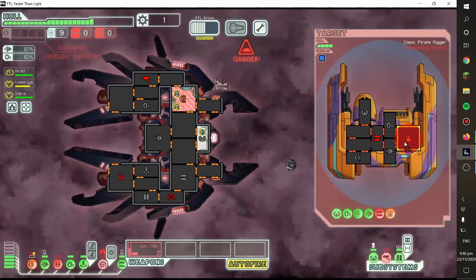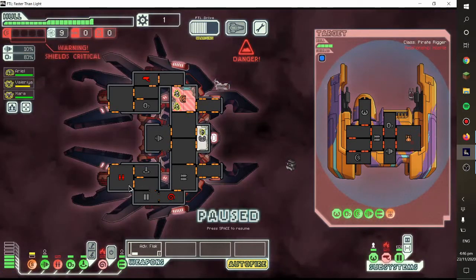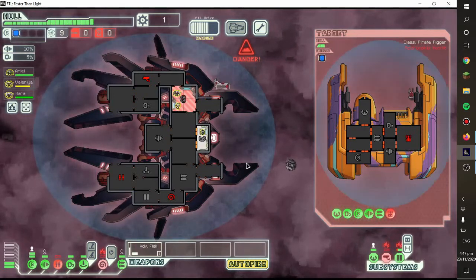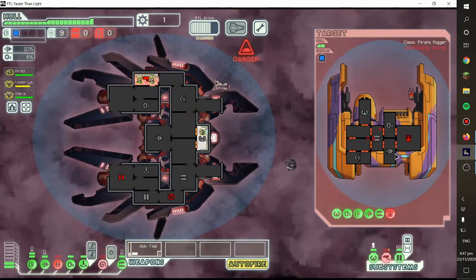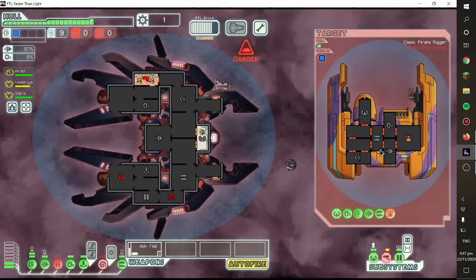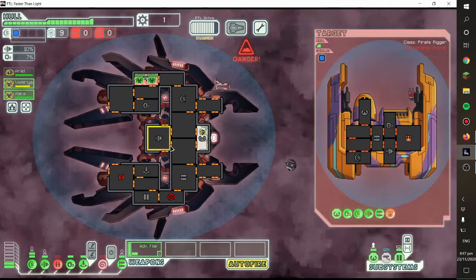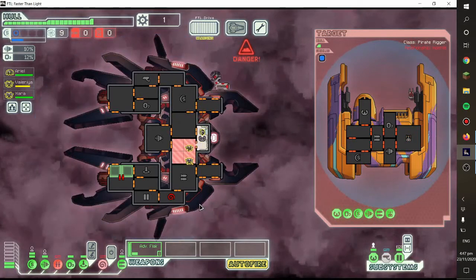There we go. Uh oh, mind control is on fire. I'm just going to de-oxygenate everything except the pilot's quarters. Look at that oxygen drop. There are more fires being put out. They fix everything and we should be good. I think the fire should be put out by now. We've got to get the clone bay back up, because without the clone bay we could die. And that's not good.